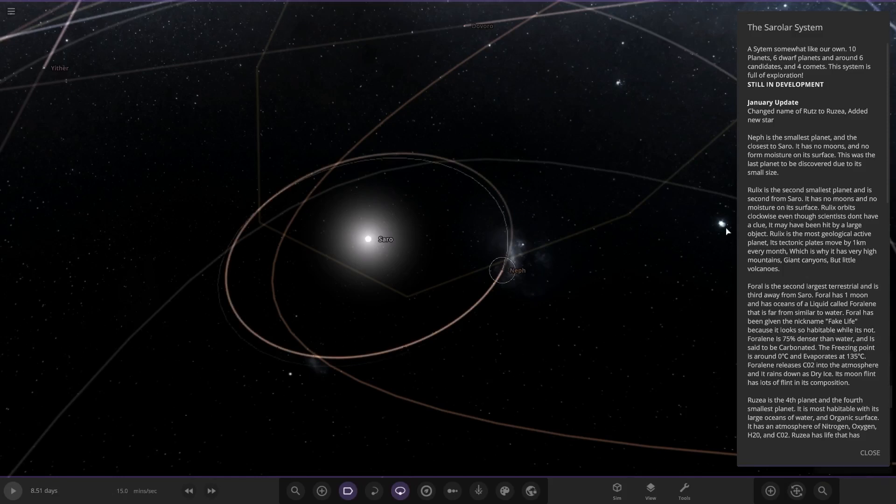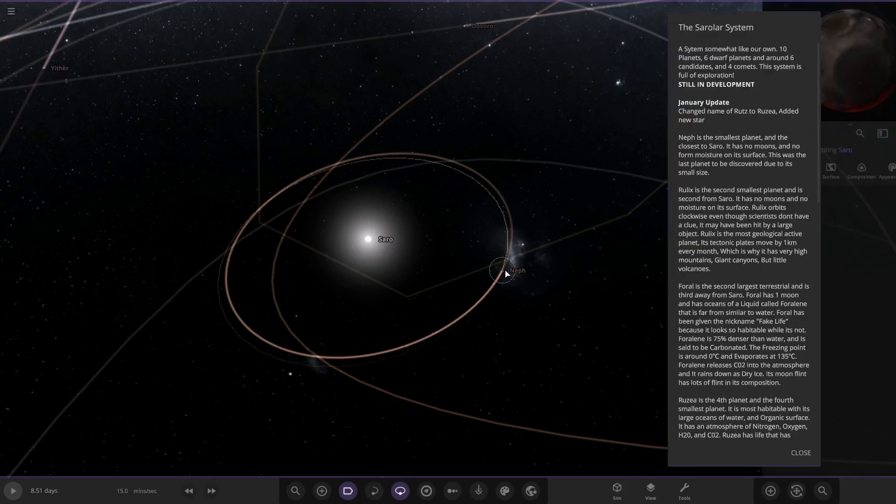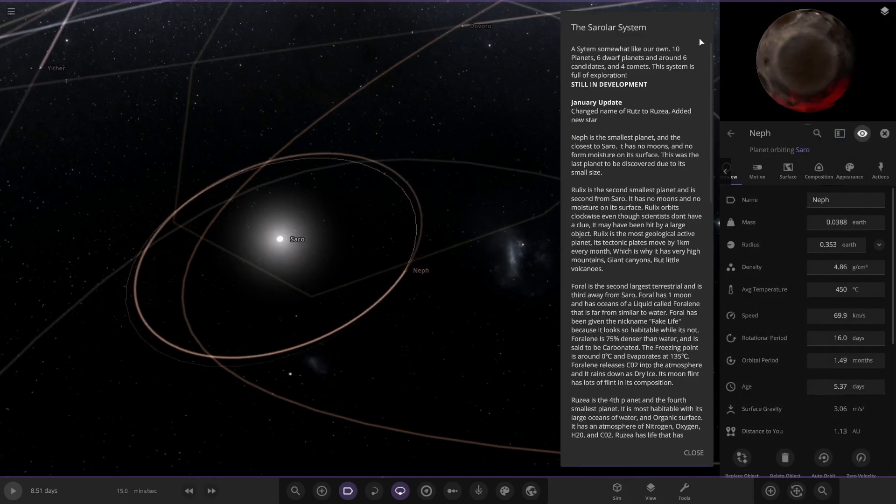The first planet is Neph. It's the smallest planet and the closest. It has no moons and no form of moisture on its surface. This was the last planet to be discovered due to its small size. It looks pretty battered — look at that. That does look pretty cool.